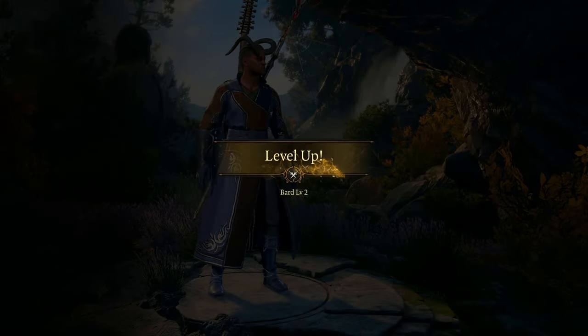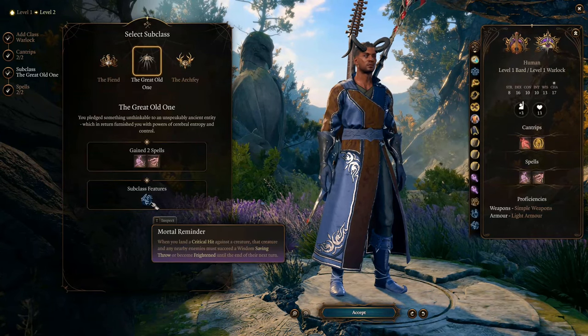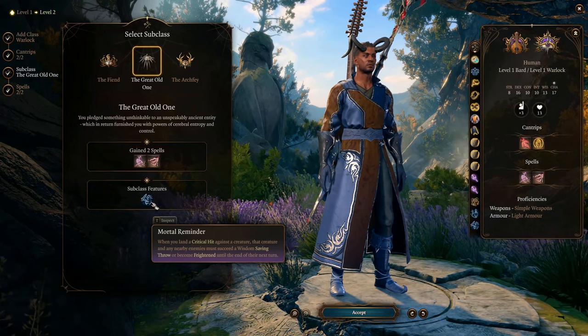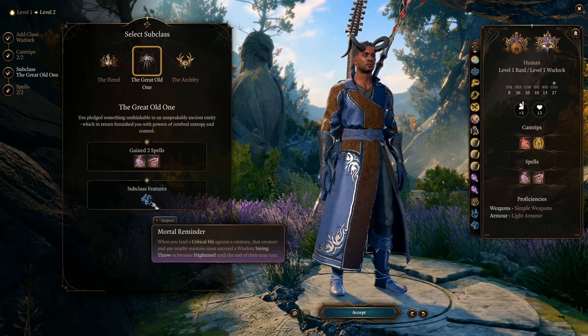At level 2, we choose into the Warlock class and choose Great Old One as the subclass. This subclass has the passive ability Mortal Reminder. With this ability, your critical hits frighten enemies unless they succeed on a Wisdom saving throw. This build is not a critical build, so you're not gonna trigger this ability very often, but it's still nice to have.